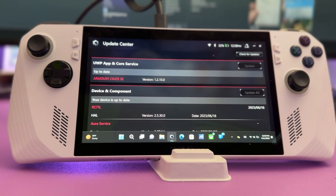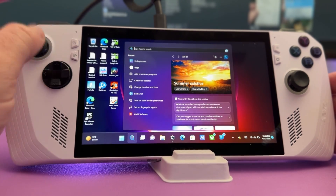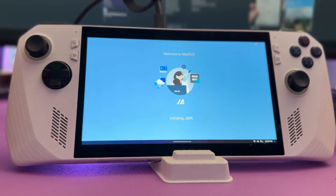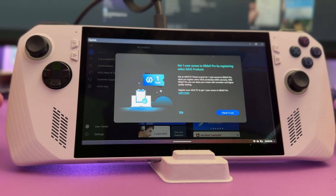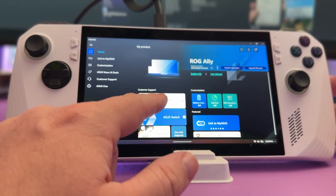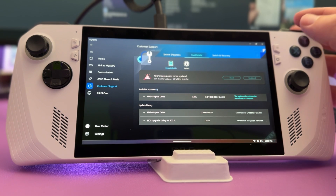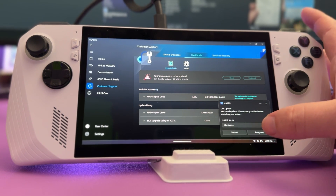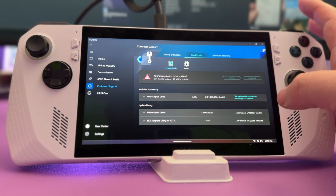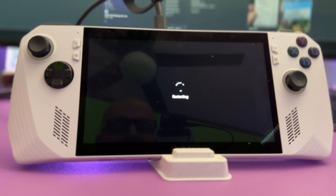The next place to check for updates is the MyASUS app. Go to Search and type in 'ASUS' — MyASUS should come up. You may need to log in. Once signed in, go to Essential Updates and check if you have any. You need to be plugged in to perform these updates. Mine says it found updates and is asking to restart, so I'll let this finish up.